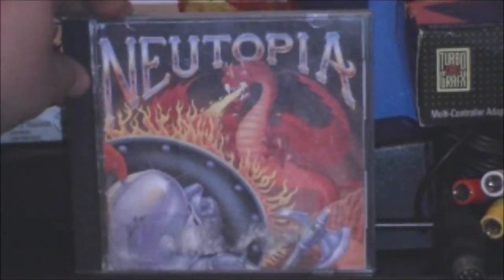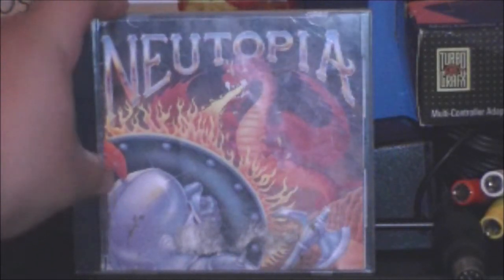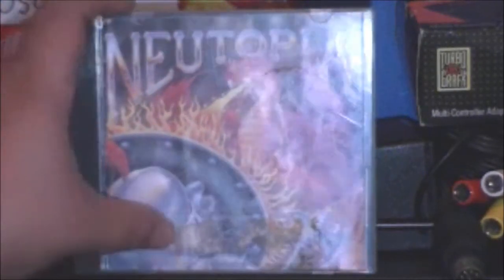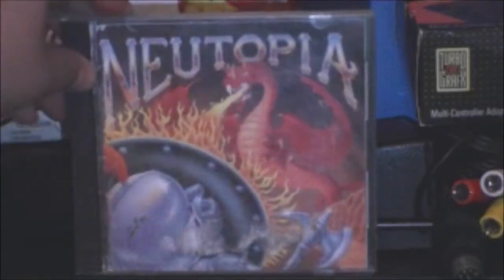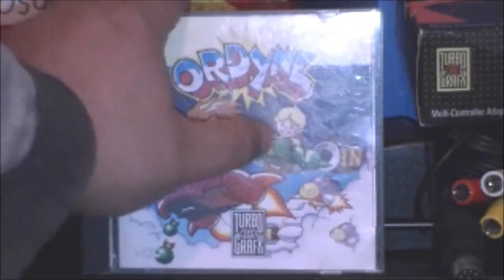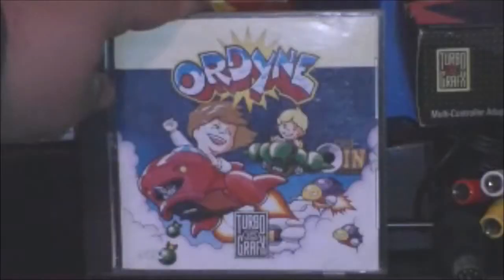Neutopia - we got this character in the foreground and I have a problem with that. They do that a lot in cover art. The main issue is your character is supposed to be the main focus point, and here he's in the foreground where you can barely see him. At least the font looks cool, and so does the dragon. Then we got Ordine - why is the second player character here having blonde hair when he doesn't in the actual game?